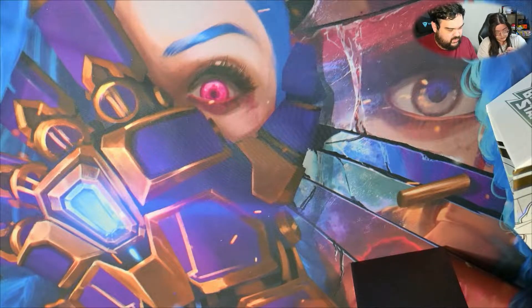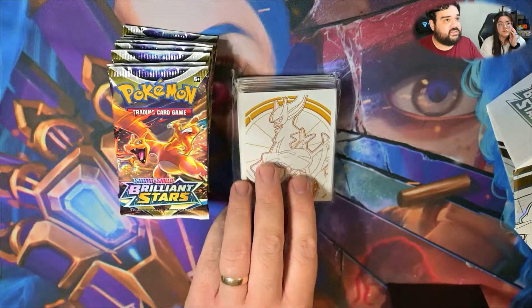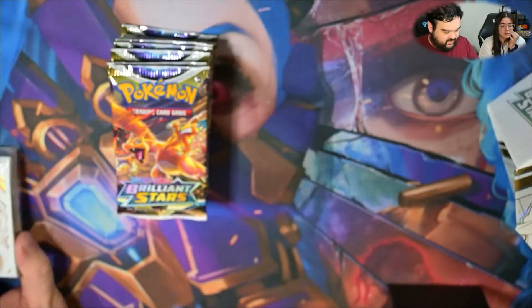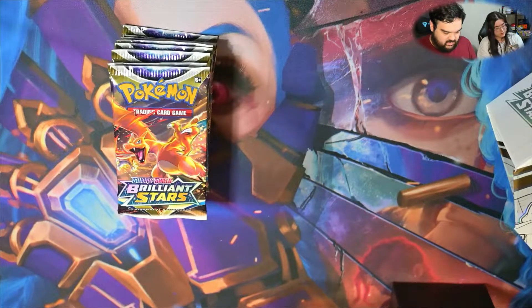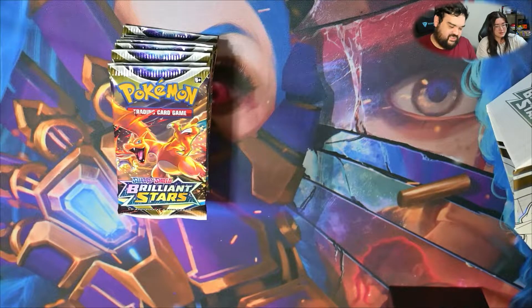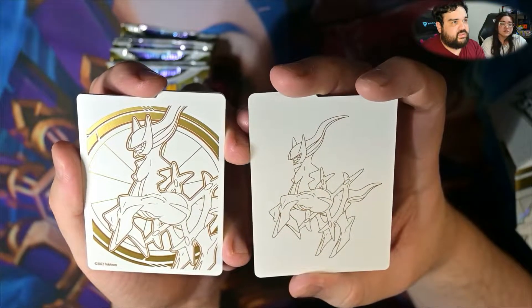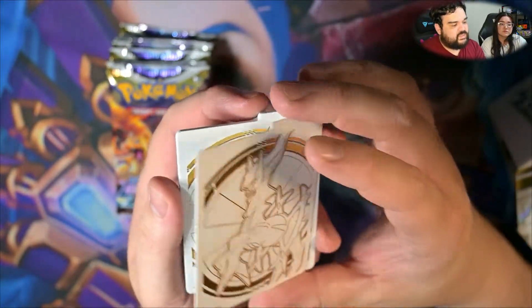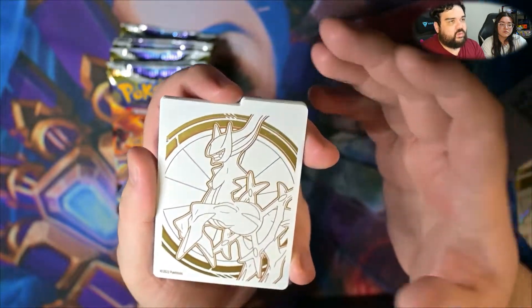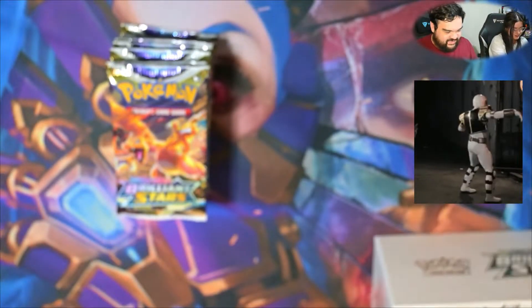We've got what looks to be eight packs, so we'll do four and four for our parts. We've got the sleeves — gold on that side — the color scheme is nice, the sleeves usually aren't great. The usual 45 energy cards that I should probably just get rid of at some point — you've probably got like a thousand. And then these are the dividers — they look really nice, simple, white and gold, like the white Power Ranger — very nice. Also metallic.